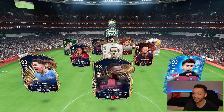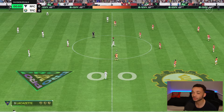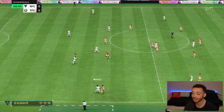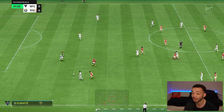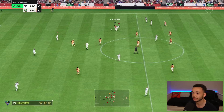Everyone's got Zaïre-Emery it seems. Lacazette kicks off — he's got plus-ones across the board, except for plus-twos in the dribbling and passing departments. He's got five base stats above 90 now, so he looks like a really good card. We're going to see if he's an improvement on the regular TOTS card, which I did like.